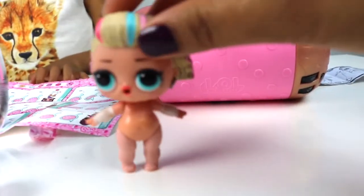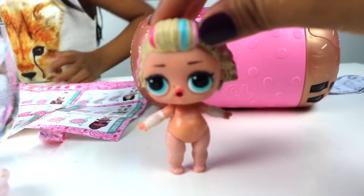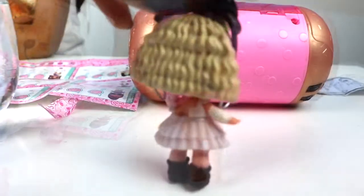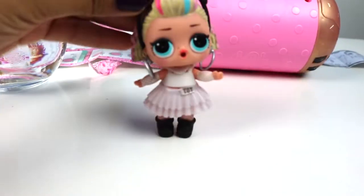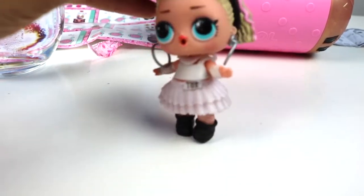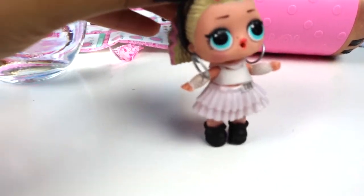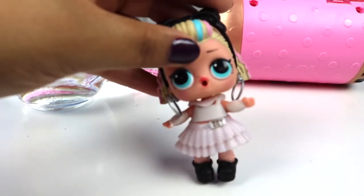So we got to do a magic trick — look, she's undressed. Turn around. There she is, she's looking pretty with her tutu, her hoop earrings, the cute little necklace, and the headband. Now let's put her in water and see if she color changes.